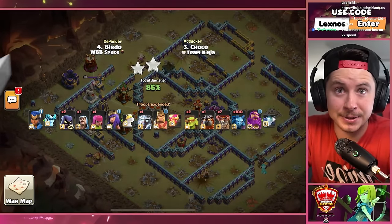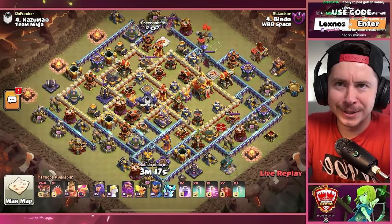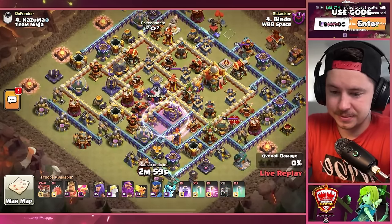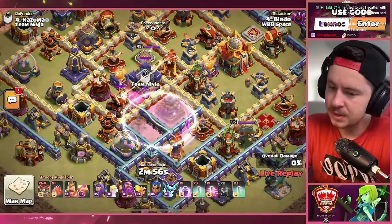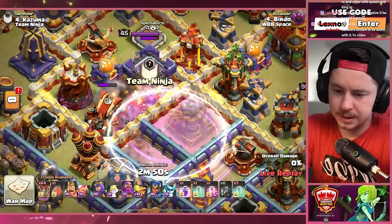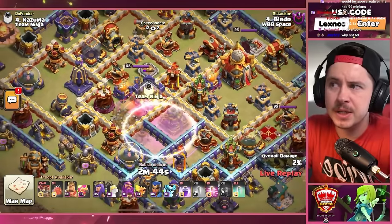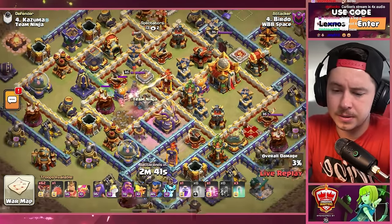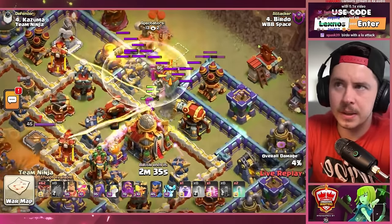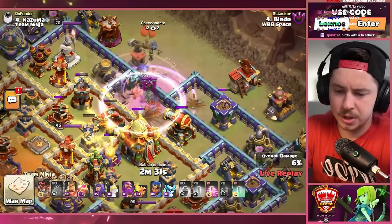Birdo with 64 balloons — this is amazing. He's got another 10 in the clan castle. We start with the skeleton donut to get the clan castle and the scattershot. Perfect invis spell placement. Battle blimp is in from the 12 o'clock side of the base. What is this? There are super wizards in the CC, not more balloons.